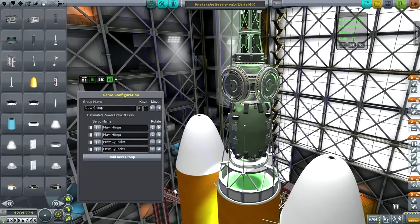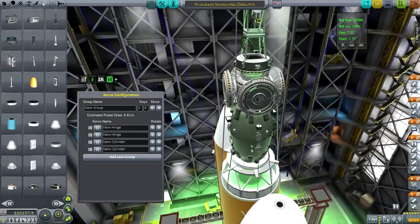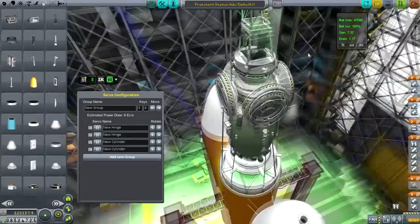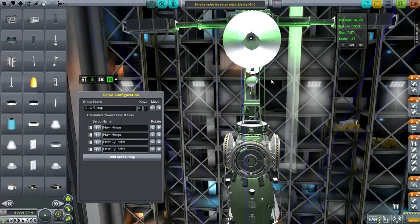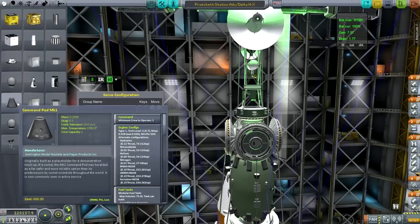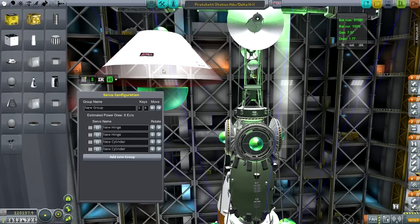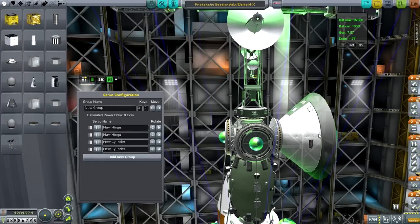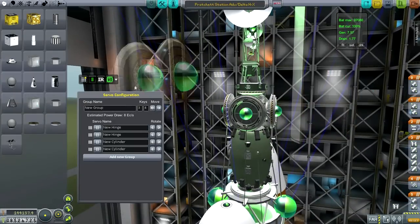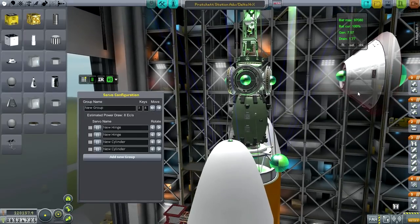We've got a reaction wheel and antennae and a remote guidance unit as the main controller. Otherwise everything else can be detached - it's all attached by docking port, so we can replace the whole array if we get upgraded parts. There is no crew facility here because, well - we have the Mark One command pod but we also have the Freya CSV command capsule, though that's a huge change. I'll have to think about how to use that.